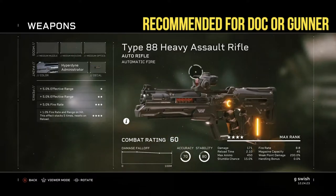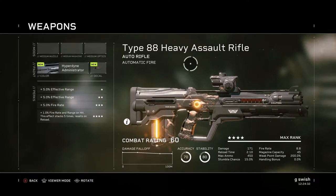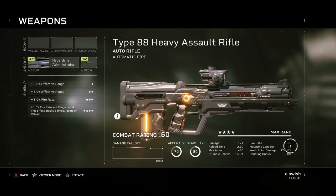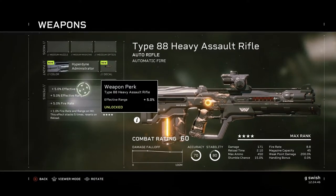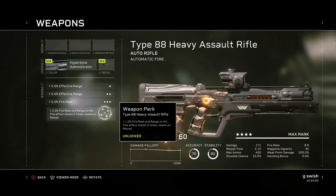Now this is a really nice looking gun, it handles quite well. I like the fire rate, it seems bang on, and the damage is really nice. So 171 damage, the fire rate is 8.8, and the magazine is 45 with a max ammo of 450. It's got 5% effective range, 5% effective range, and 5% fire rate. Its final perk is 1% fire rate and range on hit — this effect stacks up to 5 times and resets on reload.